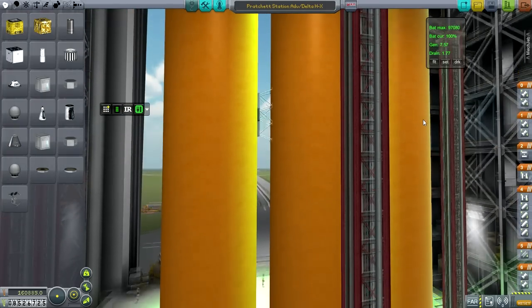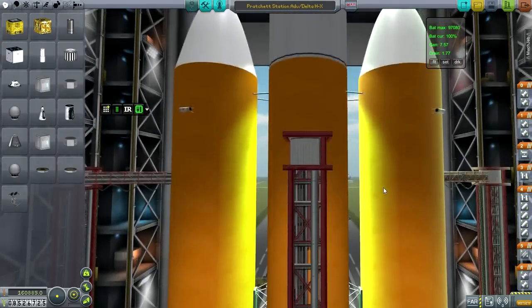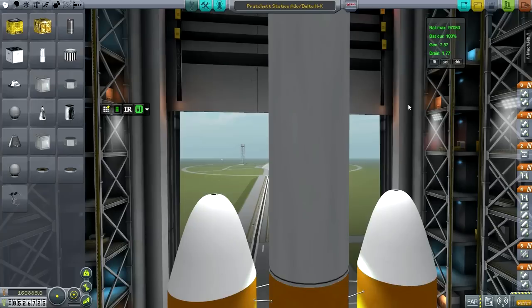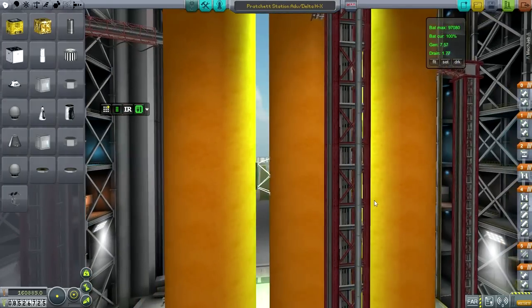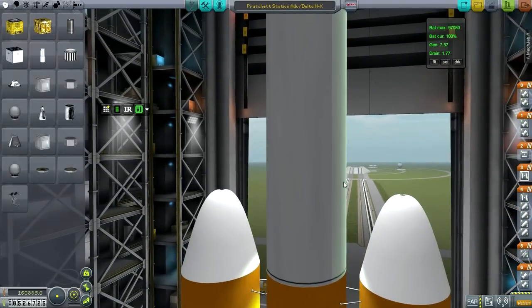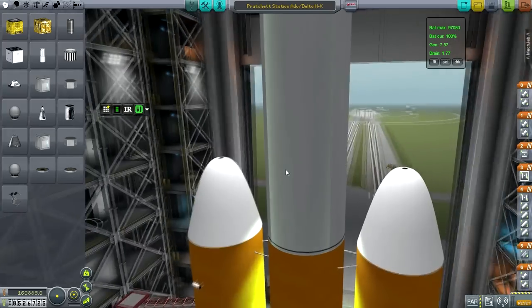Because I'm doing the fuel cross-feed into the center stack and staging it differently from how the actual Delta IV Heavy works, it's called the Delta HX. It's got a little bit more capacity than the normal Delta IV Heavy, which will be good. The Magni launcher does pretty well already, but this will be a much quicker ride to orbit and is more designed for sending stuff to orbit rather than to the Moon or other planets.